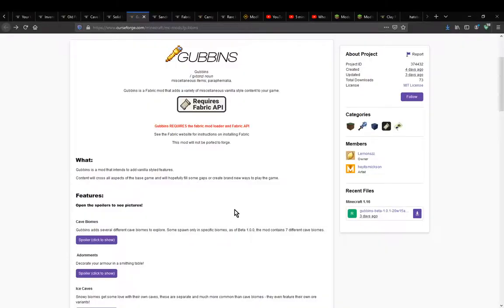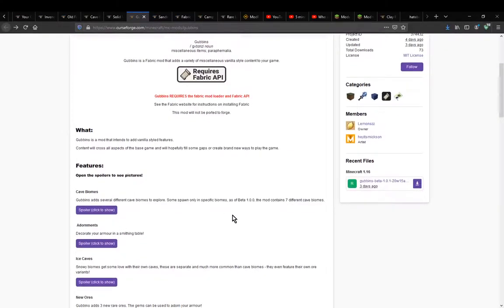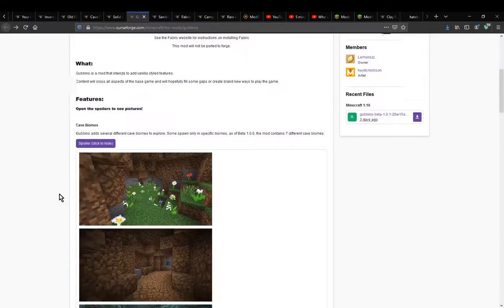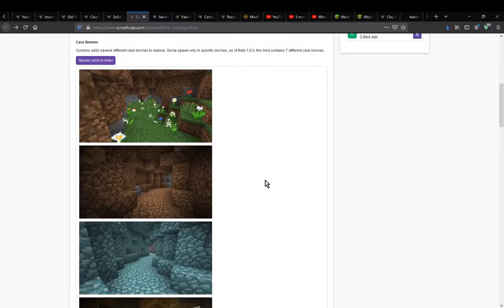I'll cover the spoilers here first since I do have quite a few mods installed and some things might be a bit different — just in case the world gen or otherwise is very particular, so you can see in the spoilers how they are probably supposed to look or which ones are from the mod.